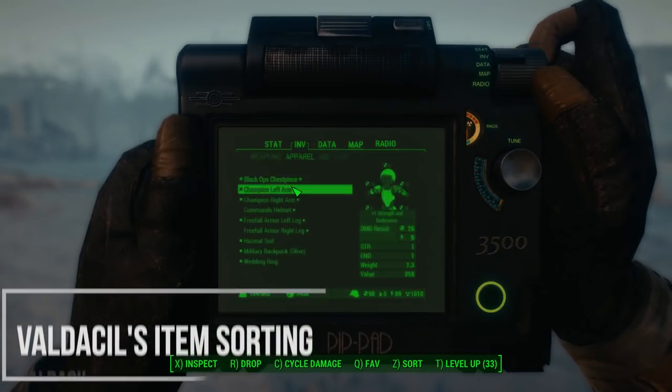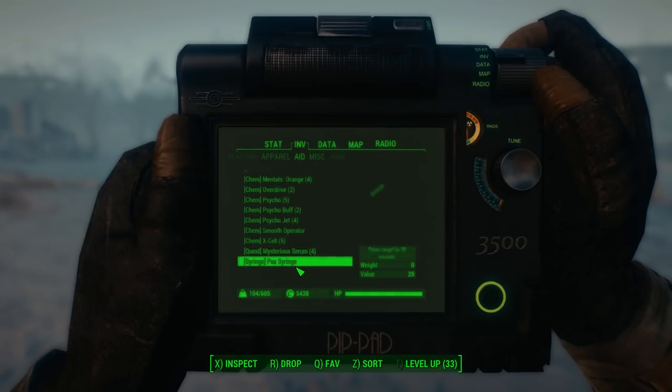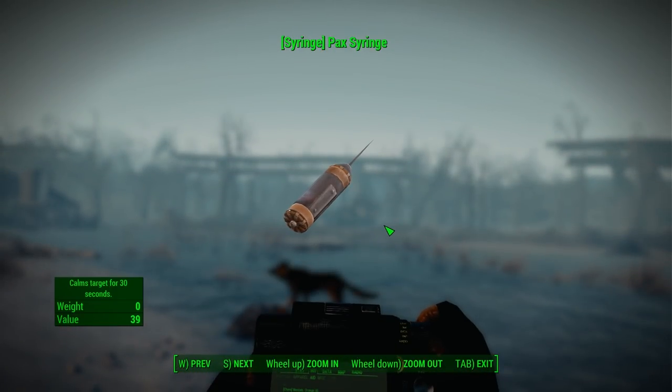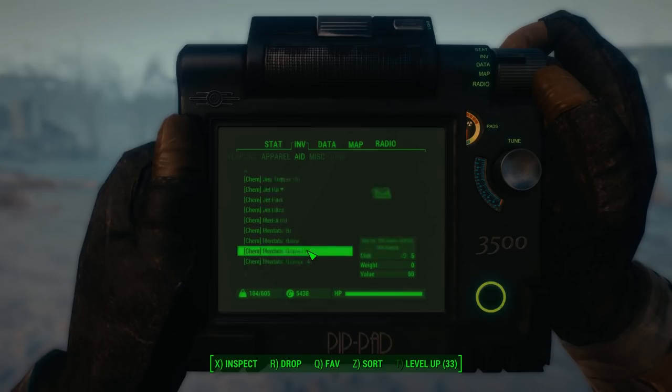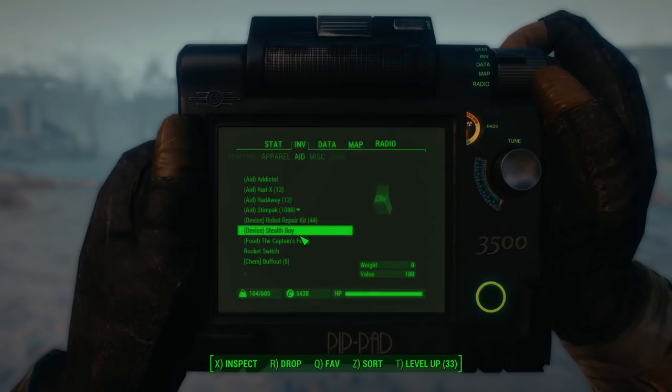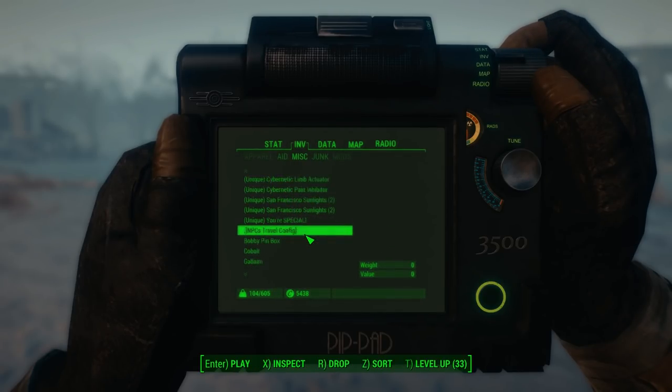Last but not least, we have Valdacquil's Item Sorting. This is one of those mods I don't know how I missed for so long. I played through Fallout 4 multiple times without it, and after using it, it's really hard to go back. It adds little prefixes to most items in Fallout 4 depending on what they are — whether it be an ammo type and its caliber, a junk item, a key, things like that. It's pretty self-explanatory but immensely helpful with inventory management, especially in the later parts of the game when you have a lot of carry weight and a lot going on in your inventory.